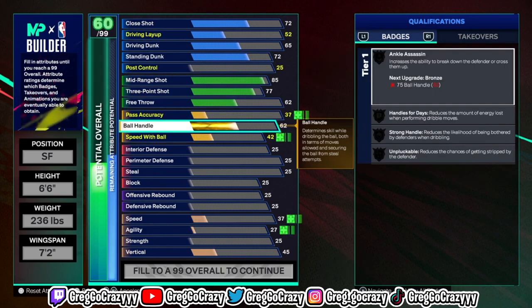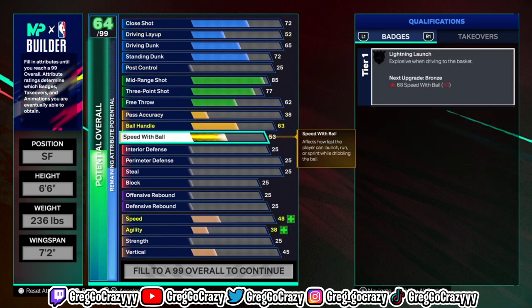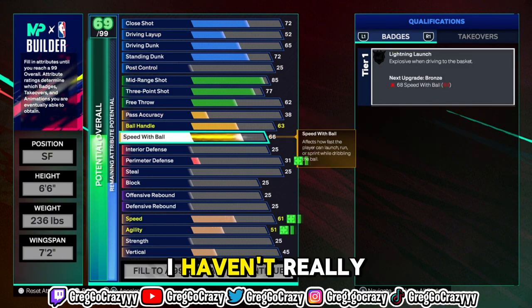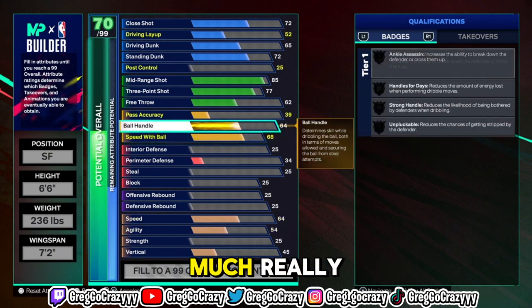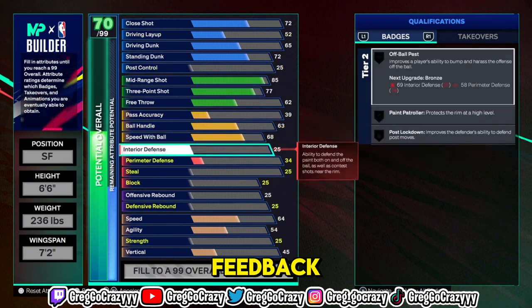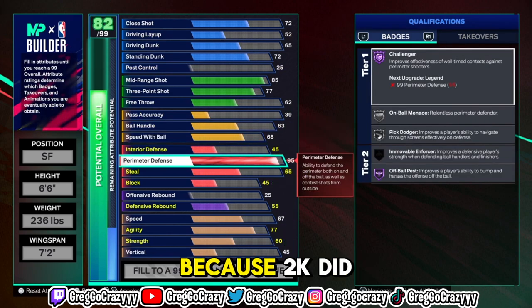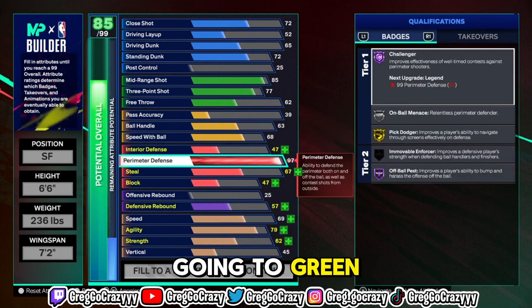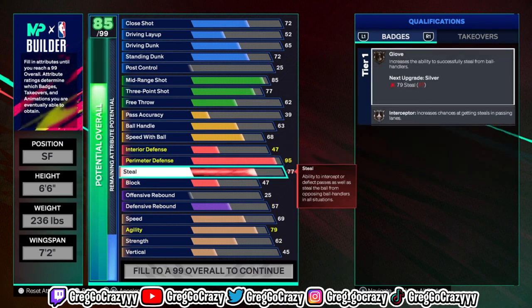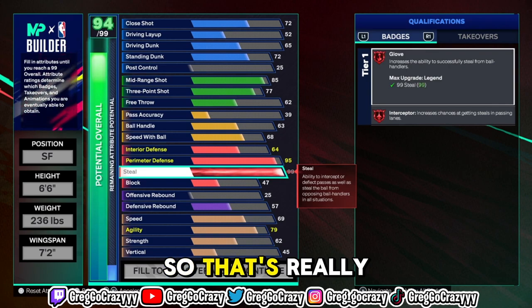If you want to learn rhythm shooting and adjust that way, you can use it. Personally, I will be using the square button. From the tweets I've been seeing and community feedback, shooting with square is kind of difficult this year because 2K made it so you aren't going to green multiple shots in a row — they changed the green window for some shots so that people don't make too many.